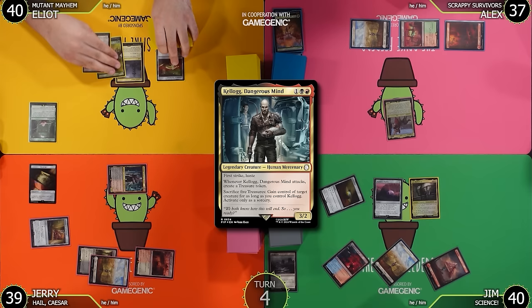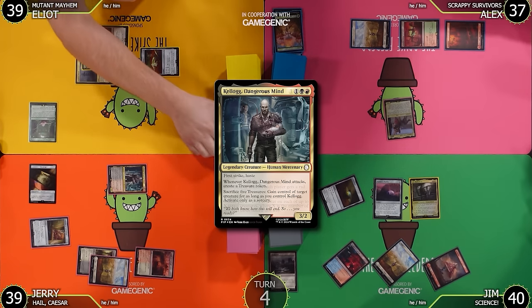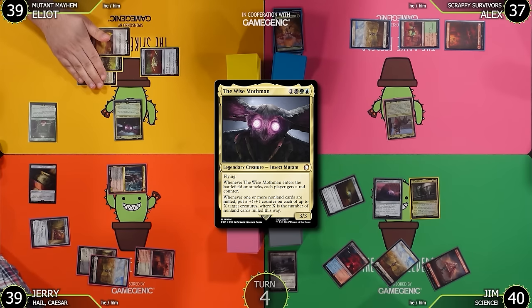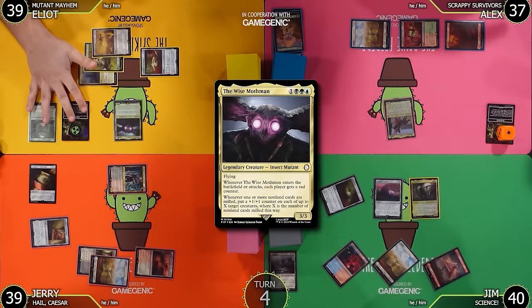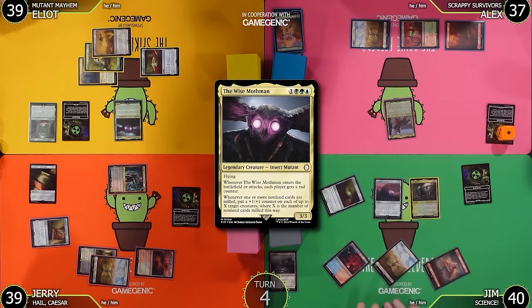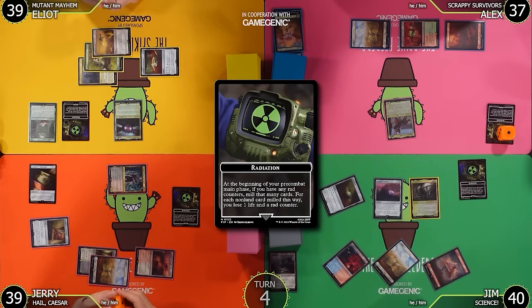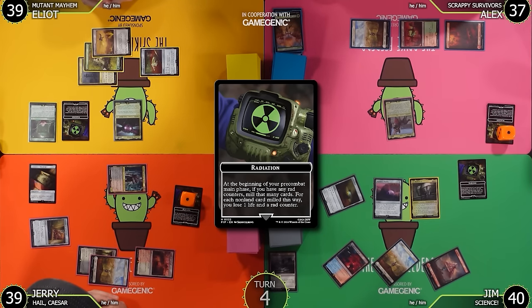I'll untap, draw, tap four — green, blue, black — pay a life going to 39 — and cast my commander, the Wise Mothman. They're a 3/3 with flying. When it ETBs or attacks, each player gets a rad counter. Everybody get your radiation out please. Everyone has one rad counter. Rad counters say: at the beginning of your pre-combat main phase, if you have any, mill that many cards. For each non-land card milled this way, lose one life and a rad counter.